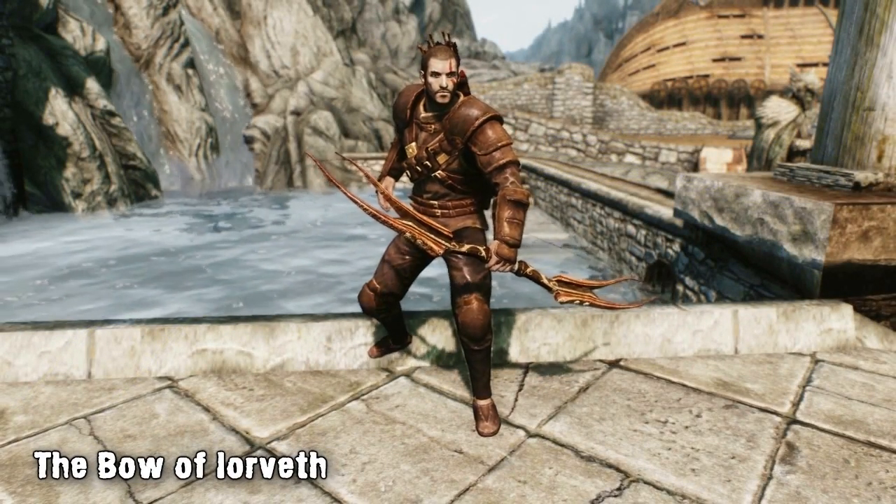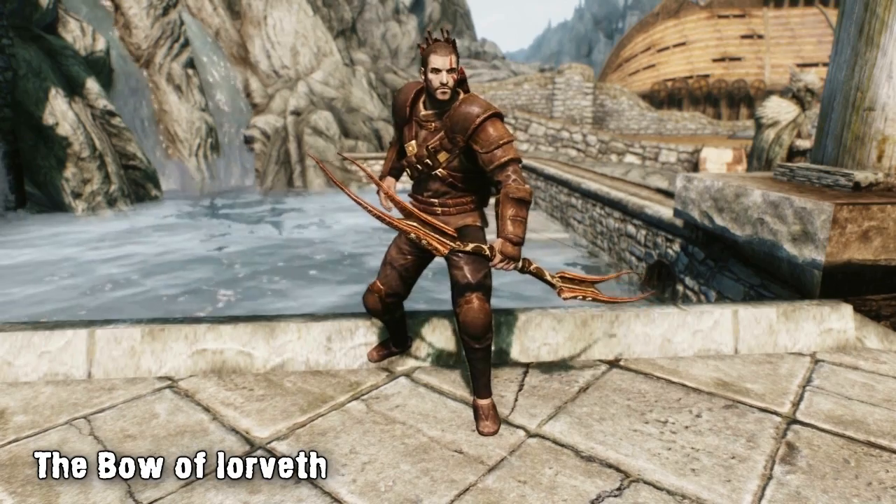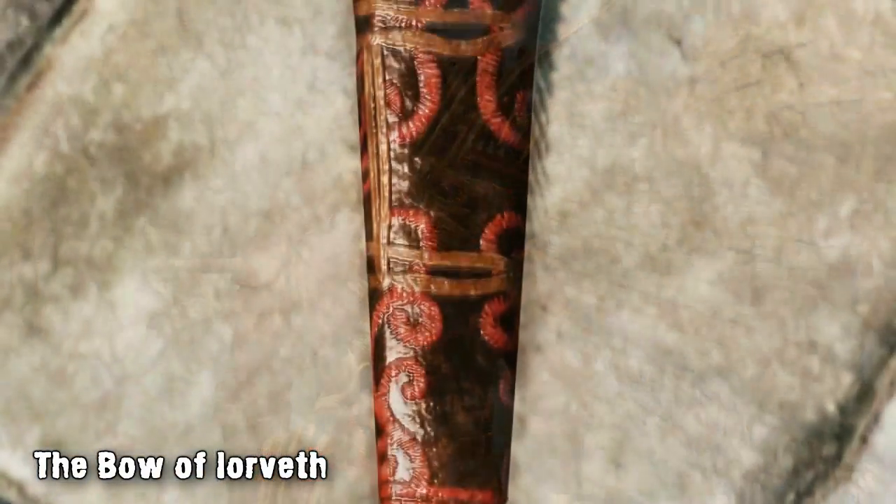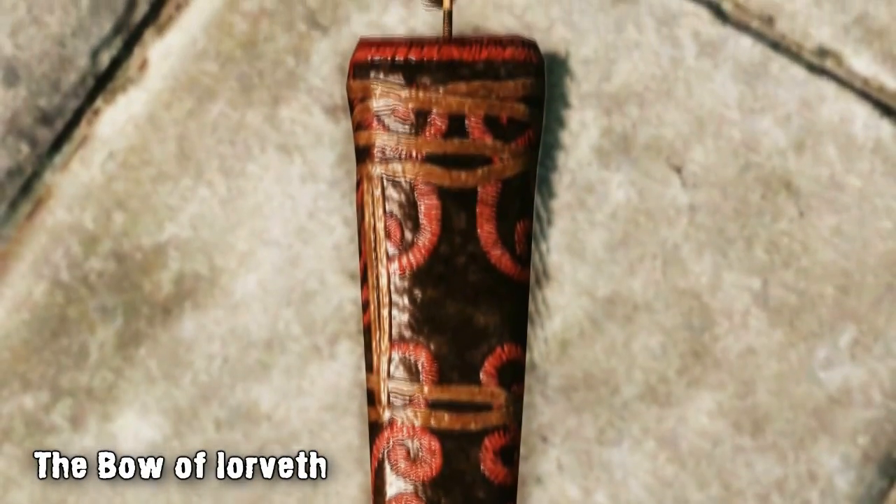This next mod adds the Bow of Yorveth from The Witcher 2 into Skyrim. The bow and 6000 arrows to go with it can be found in Breezehome in Whiterun. The bow and arrows are relatively strong, having slightly lower stats than their Daedric equivalents, so it stays lore-friendly.